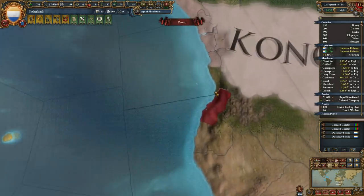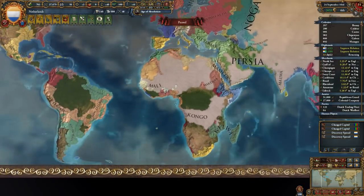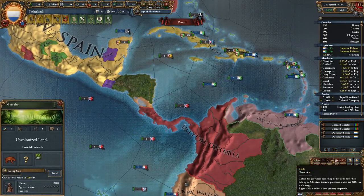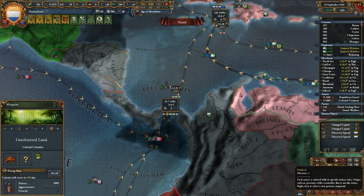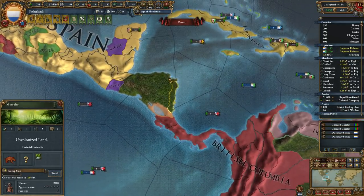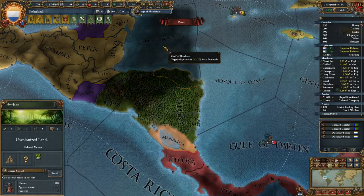We've locked this down in any case. I kind of want to send a colonist down here to Luanda. A bunch of these colonies are going to expire, which is the reason why I'm doing it that way. We'll give this to Colonial Colombia — so this is all Panama. Britain has kind of iced us out of this area, so that's just how it goes. I will actually try to get a Mexican colonial nation up there just to make sure that's a thing we can make happen.